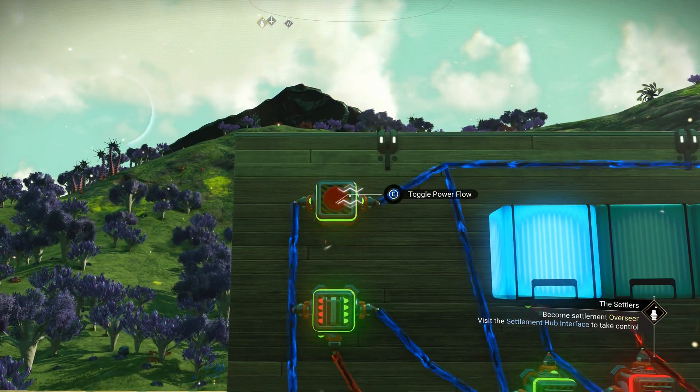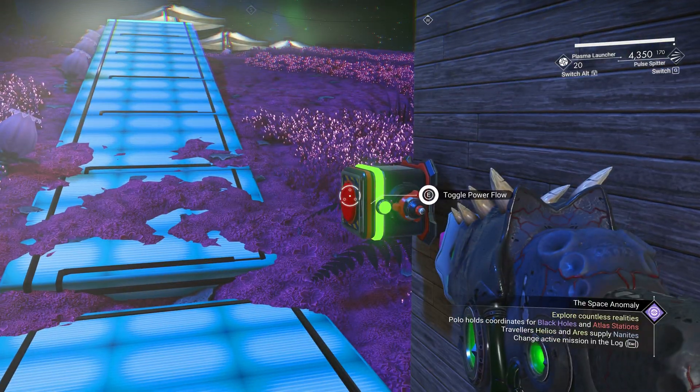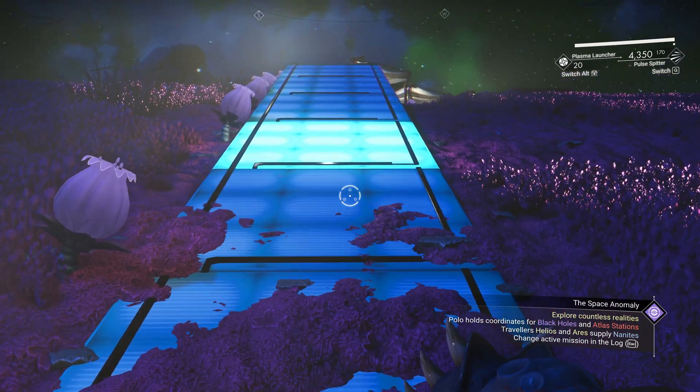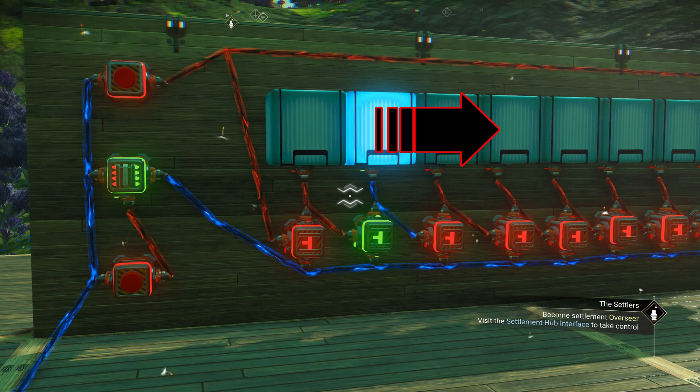Now that we understand how the different parts work, we can start building. This is awesome for marking a path to your storage room so you never lose your way. Here's how to build it — it has two parts: the activation mechanism and the light strip itself.